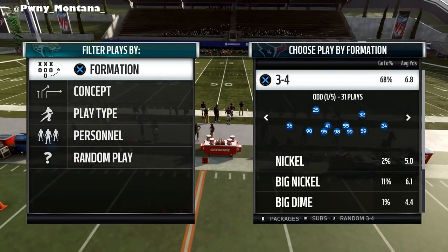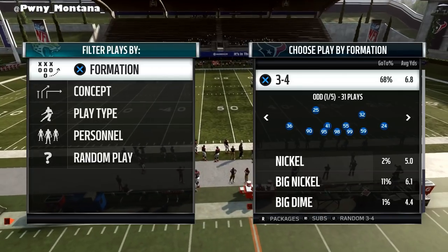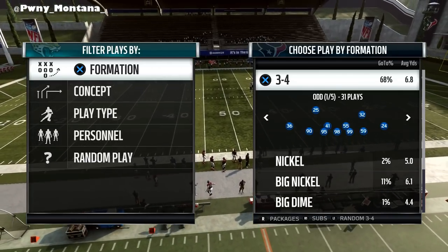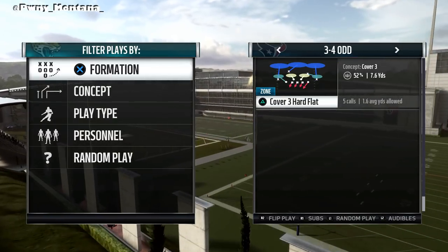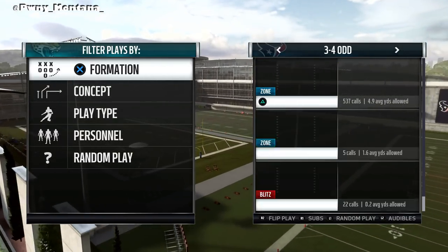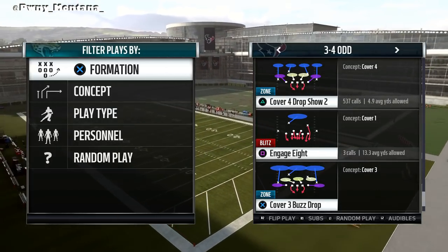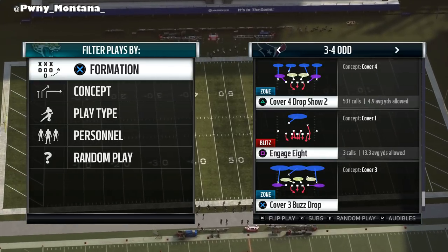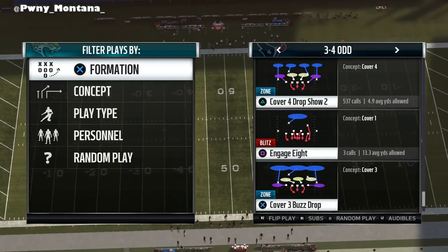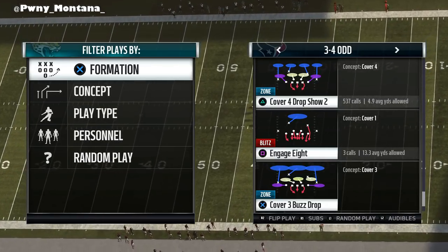Now you guys have seen it, you guys have played it, you guys have done everything against it — it doesn't really matter, but you guys have seen it a lot. Base defenses — a lot of people look for base defenses so that they can have very good pass coverage on top of having very good run stuff, run fits, and all of that. Now the best in the 3-4 playbooks...